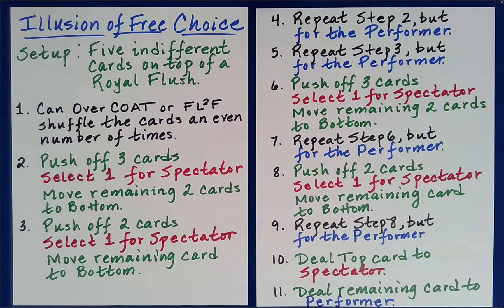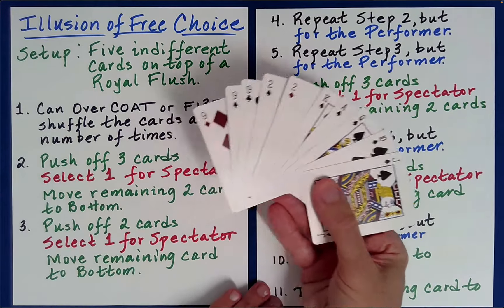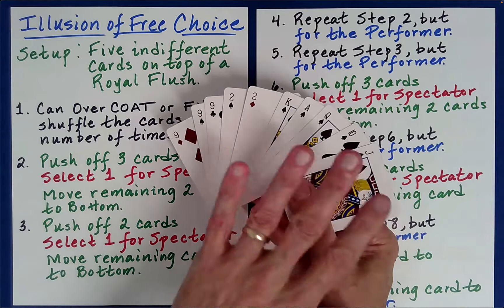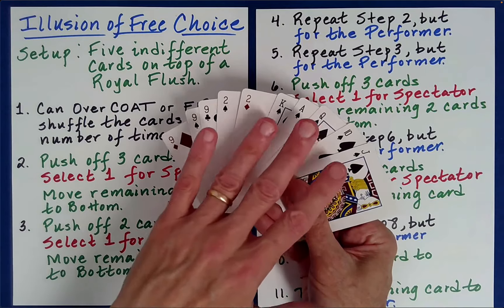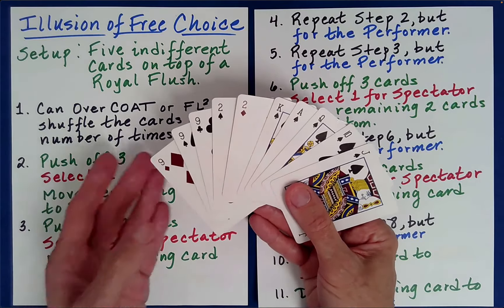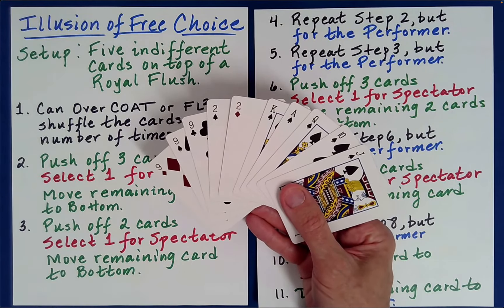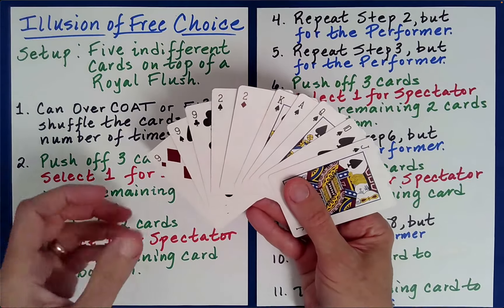You really only have to remember half the number of steps because you're doing the same thing twice. Your packet of 10 cards needs to be constructed so that at the bottom — if you want a royal flush — any five cards you want go at the bottom. Then whatever hand you want the spectator to have goes at the top. I made the decision upfront that I wanted you to have a fairly decent hand to build your confidence, then blow you out of the water with a royal flush after.